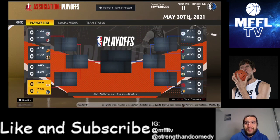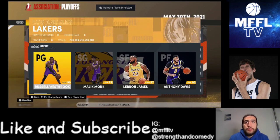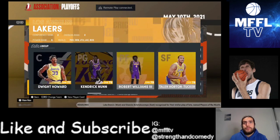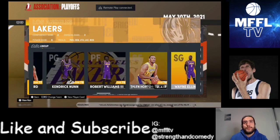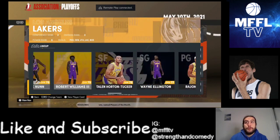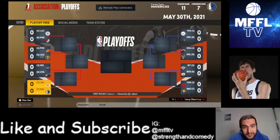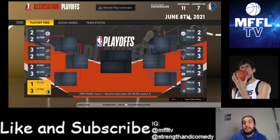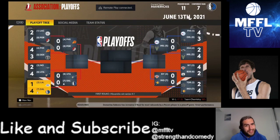So playoffs — let's see how we go. We are coming up against the Lakers who are rocking with Westbrook, Monk, LeBron, Davis and Dwight Howard. They ended up getting Robert Williams III — don't know how they did that. Looks like they got rid of Melo. We end up beating the Lakers in five. Jason Kidd's first season maybe wasn't the greatest seeding, but we did pull an upset.